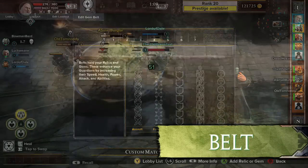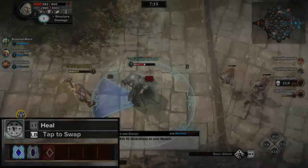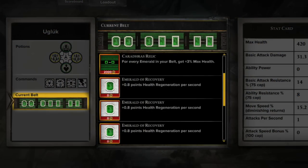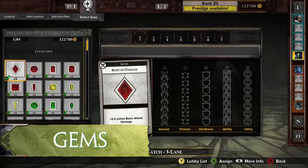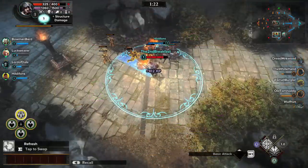The belt can be used to provide Guardians with bonuses that unlock throughout the course of a match. A belt is made up of two items: Gems and Relics. When added to a belt, Gems provide stat increases to Guardians. Up to seven Gems can be placed in a belt.